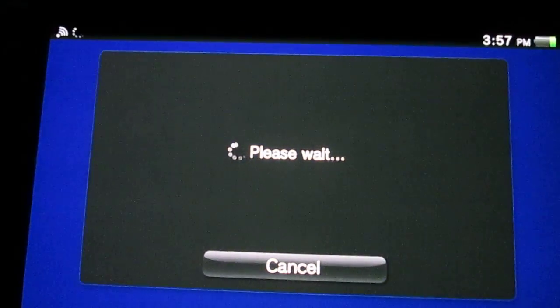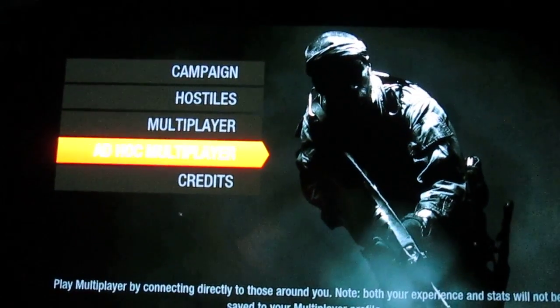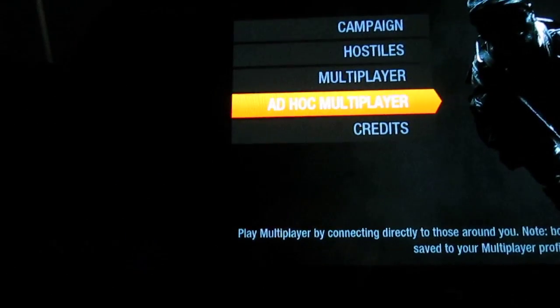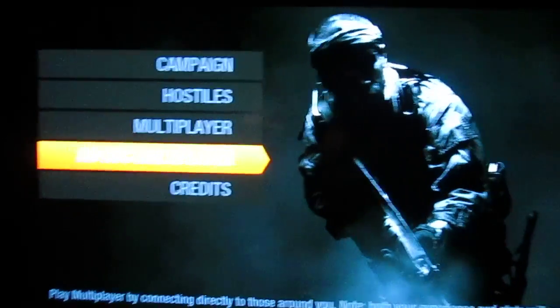Press the start button. You're going to want to go down to here, and before you press anything, if you see the PlayStation button — the home button — you're going to want to press this one: X, or A, or whatever it is, at the same time.